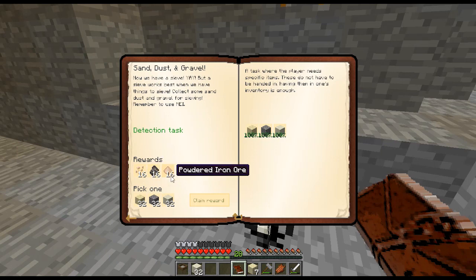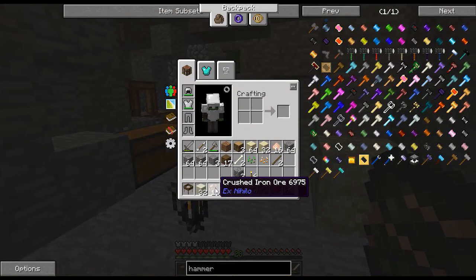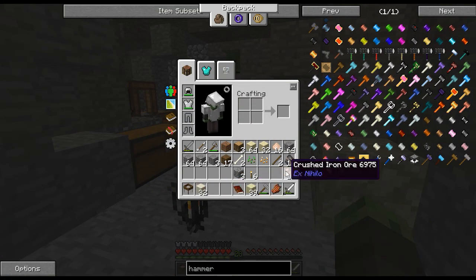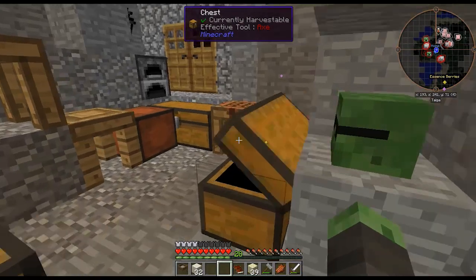Now we get iron of various varieties: crushed iron ore from sieving gravel, crushed iron ore from sieving sand, broken iron ore from sieving gravel, and powdered iron ore from sieving dust. We'll be seeing a lot more of these types of resources soon. We don't have as much sand as gravel, so I'm going to choose sand as the reward. We have a bunch of resources — awesome. We could smelt these resources right now to get some more iron, but we're going to be using a better smelting process very soon, which we will be making in this episode.